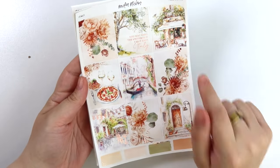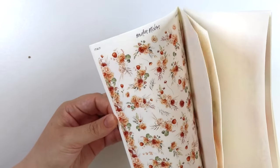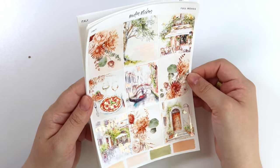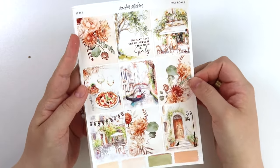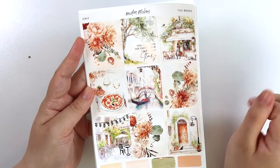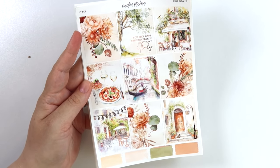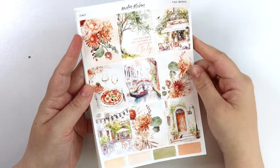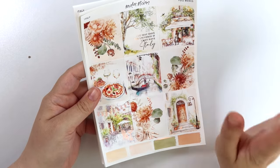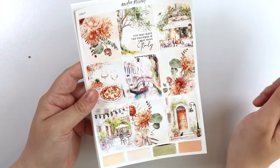Next we have our other kit for this week, which is called Italy. This is a rose gold foil kit. I do want to let you know that I don't have the foil add-on here with me — I think I've searched every single corner of the warehouse to find it and it's just hiding. I guess I just took a vacation to Italy. I'm going to show it to you on my phone in a moment. The quote says 'you may have the universe if I may have Italy.'